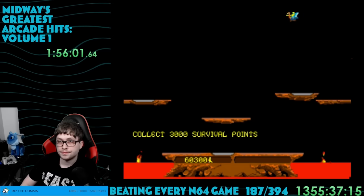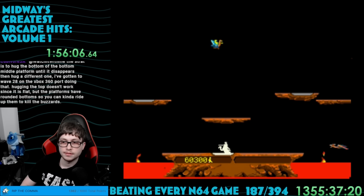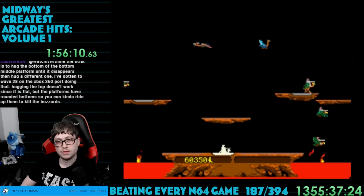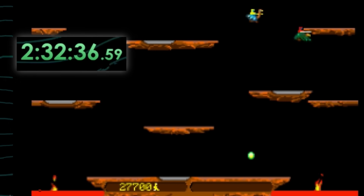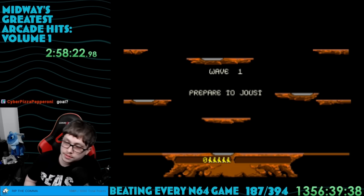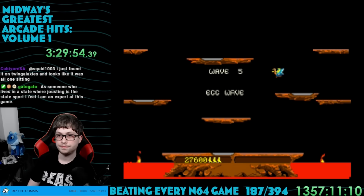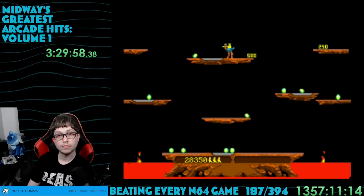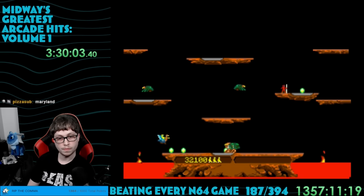I'd now made it to wave 8 where it told me to beware of the unbeatable pterodactyl — clearly hinting there's a secret to that little guy. It took me around an hour just to make it to wave 7 again only to instantly die. This game was hard. I just had to get good. One way to help was learning the pattern for the egg wave — there's no reason wave 5 should be scary, so if I can clear all the eggs every time that's one less place to die.